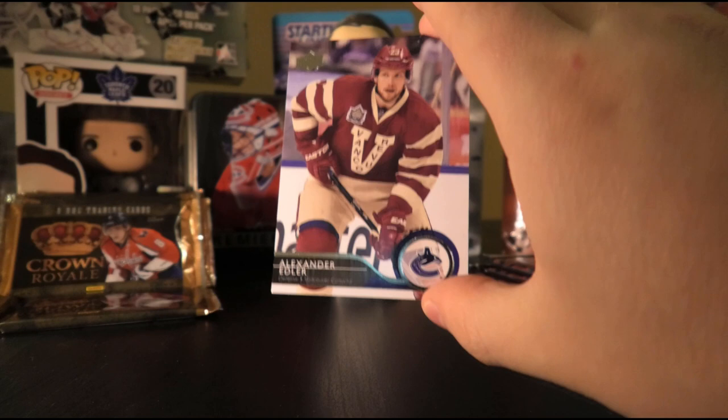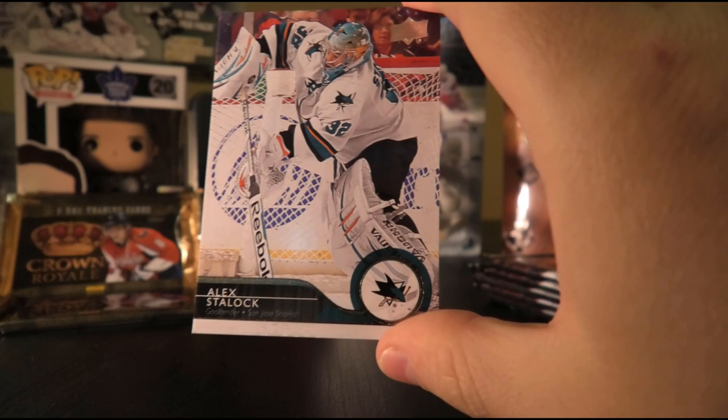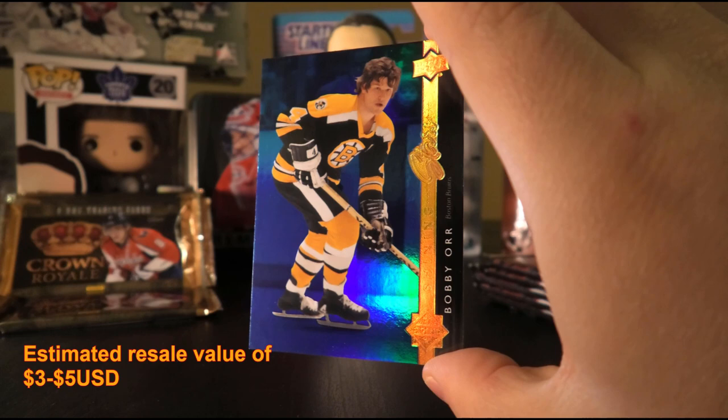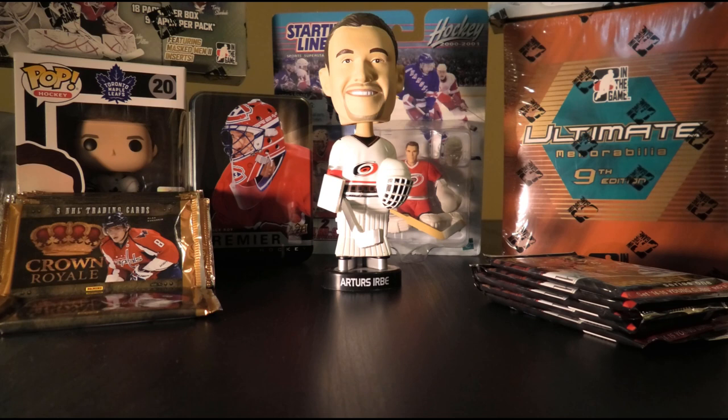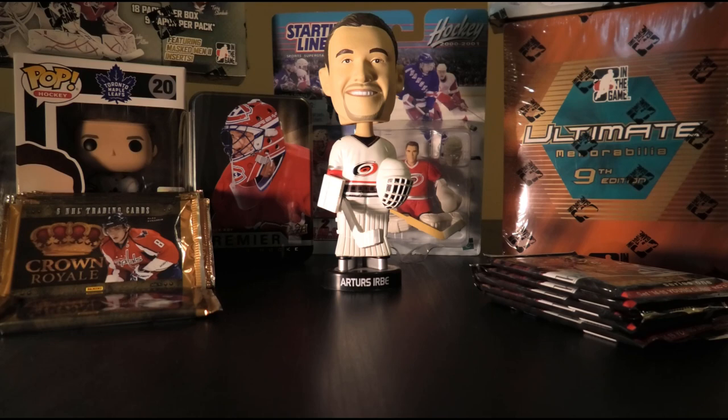Ninth pack: Alex Edler, Steven Stamkos, Brad Boyes, Jonathan Bernier, Blake Wheeler, Derek Stepan, Alex Stalock, and a Shining Stars Blue of Bobby Orr. Can't complain when you pull a Bobby Orr card — Bobby Orr's the best, arguably. Tenth pack: Carey Price, Tyler Johnson, Ryan Getzlaff, Nathan MacKinnon, Blake Wheeler, Derek Stepan, Alex Stalock, and an Upper Deck Canvas of Antti Niemi. The Iginla hit was quite nice from just some loose packs — quite happy with that.